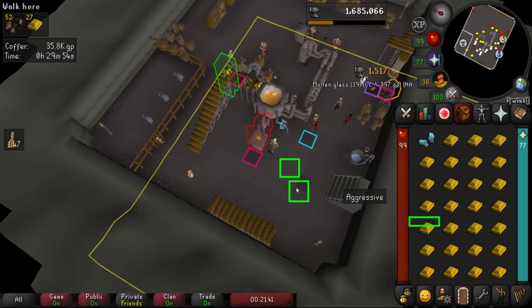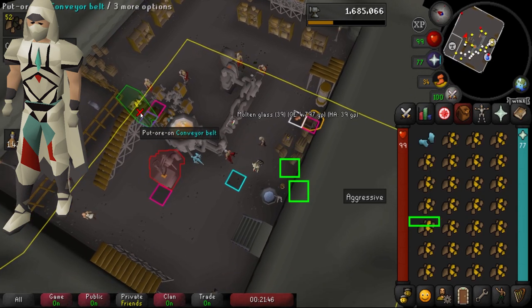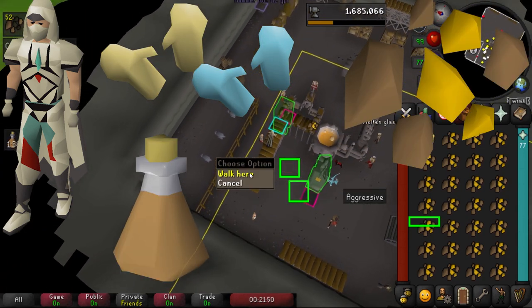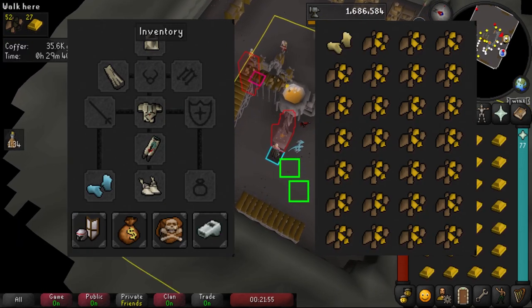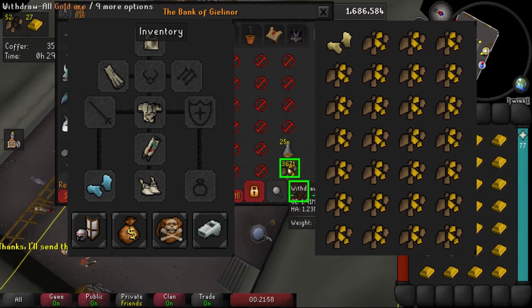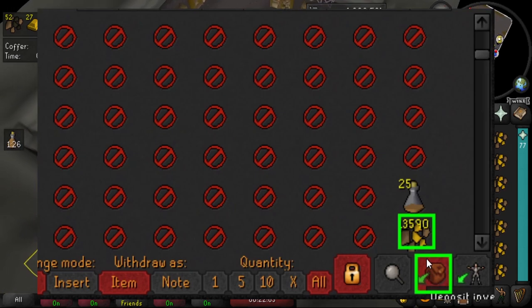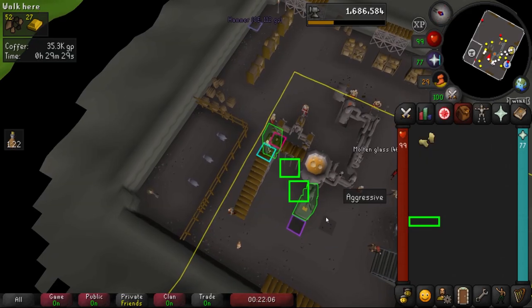For gear and inventory, I recommend bringing some weight-reducing clothing — anything you have. You'll want both pairs of gauntlets, a lot of gold in the bank, stamina potions, and if you have the money, even a ring of endurance. We'll be utilizing the bank a lot, so fill it with bank fillers and move your gold near the deposit inventory button to speed up XP.